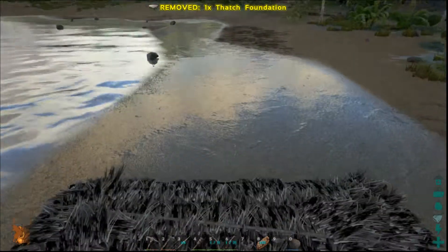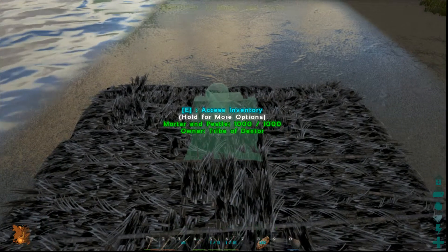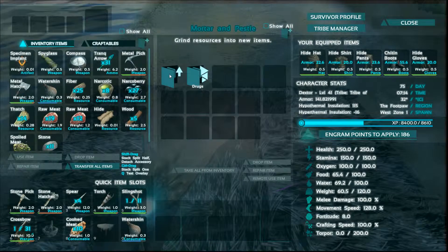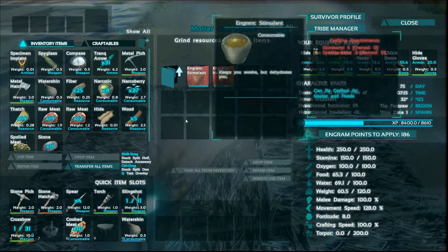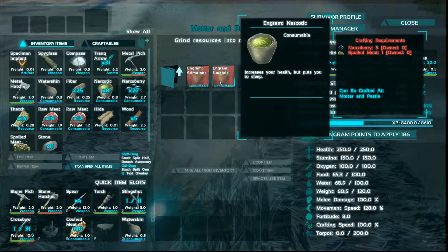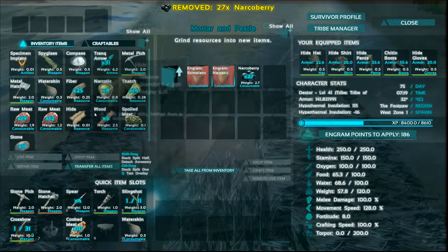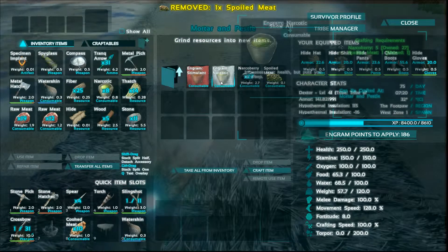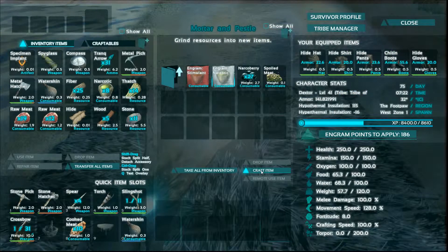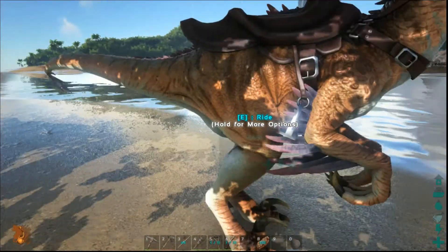To make the slingshot, go ahead and jump into your craftable selection. The mortar and pestle is going to take 65 stone and 15 hide — I've already made that. The slingshot is going to take a bit of hide: 5 wood, 20 fiber, and 1 hide to make. Once you've made that, you can go around smashing your key, as mentioned in basic resource gathering.